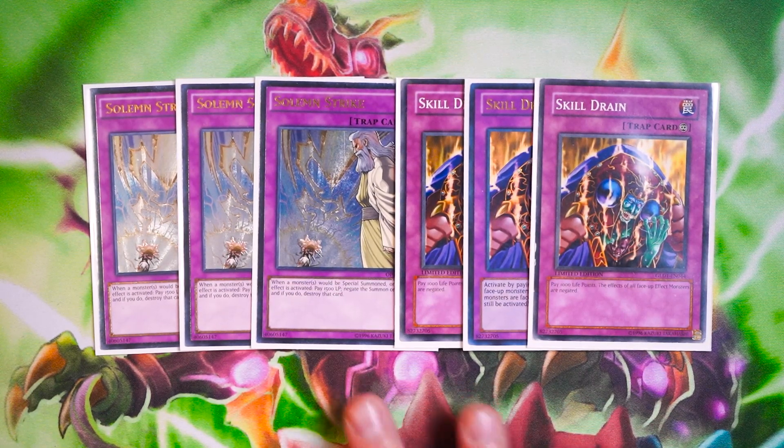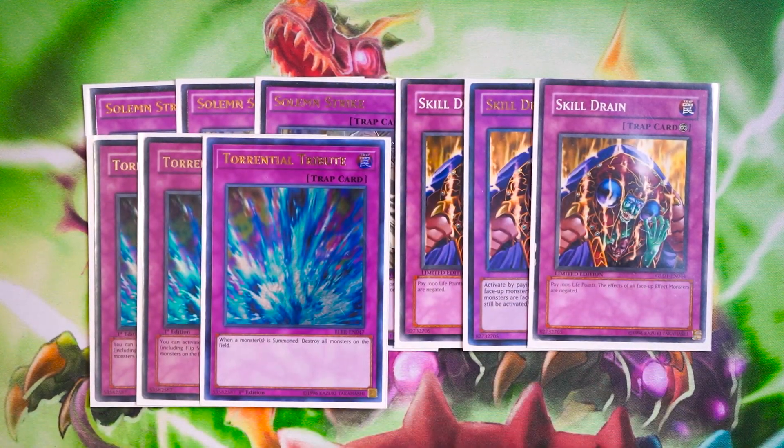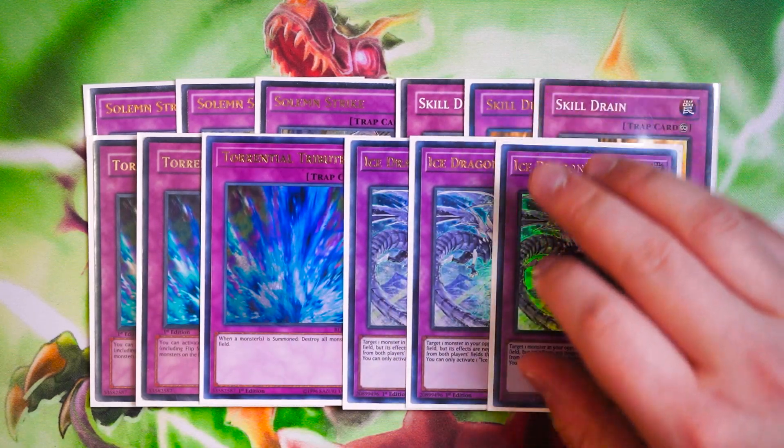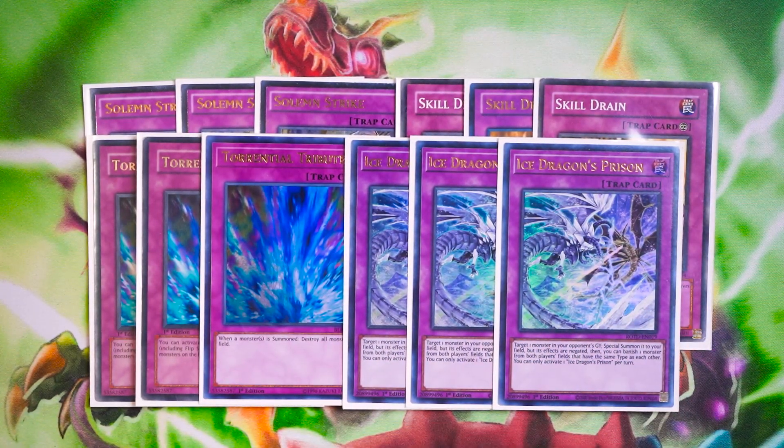These are your chainable cards to trigger your powerful traps. Skill Drain and Solemn Strike combined with Torrential Tribute is absolutely insane. Torrential Skill Drain — you win the duel. Torrential and Solemn Strike with Dragoon — you win the duel. Your opponent tries to do anything, you normal summon something, you activate Torrential, they try to negate with Infinite Impermanence or any other negate — Solemn Strike. Everything resolves and your opponent's entire board is gone. These two-card combos with Torrential Skill Drain or Torrential Solemn Strike are way more powerful than just drawing Ash Blossom. Ash Blossom is not going to do anything in this format — the amount of cards and decks that can extend themselves makes 1-for-1 trades not worth it anymore. Same thing with Ice Dragon's Prison — this card is so powerful as a board breaker. Solemn Strike plus Ice Dragon's Prison, you win the duel.